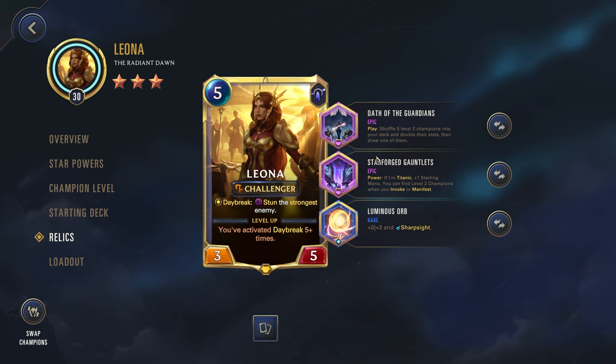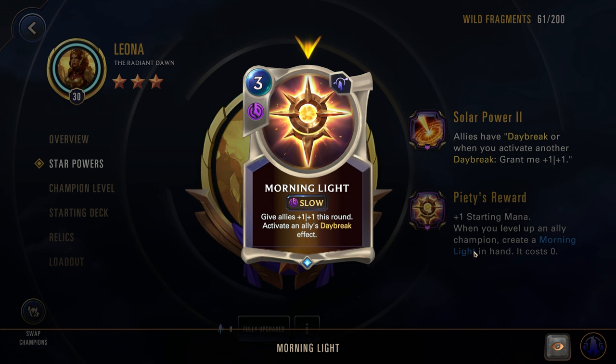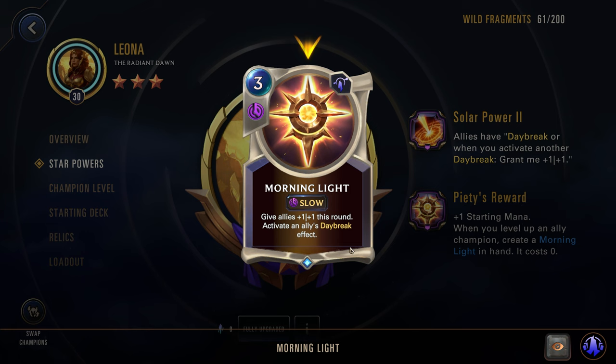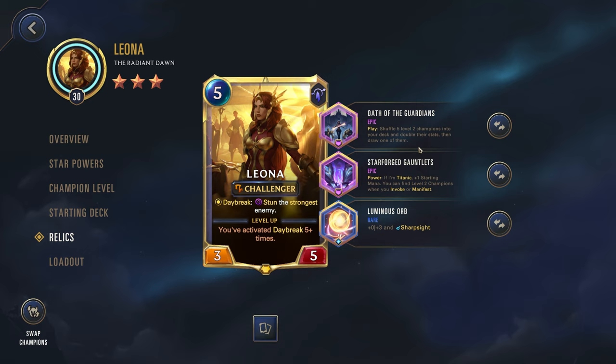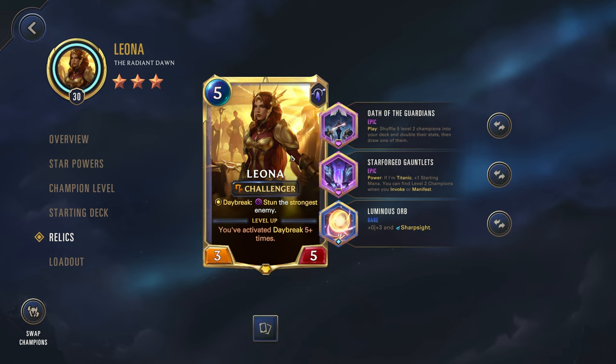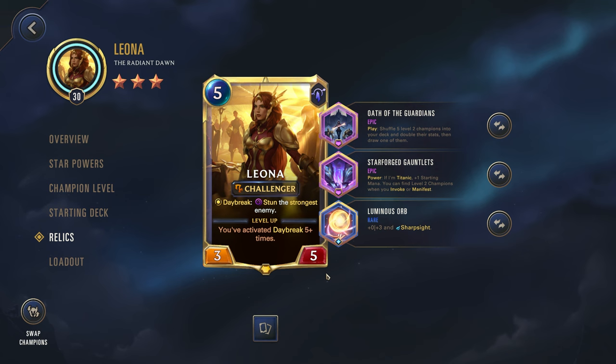We're going with Oath of the Guardians. Play: shuffle 5 level 2 champions into your deck, double their stats, then draw 1 of them. The key here is that these are all level 2 champions. So when we play Leona, we're essentially leveling up 5 other champions, which means we get 5 Morning Lights in hand that all cost 0. So we then have 5 spells that can buff up our whole board with 1-1, but since we're activating Daybreak, it's also granting them 1-1. And we're able to activate Daybreak effects, so that can be very powerful as well.